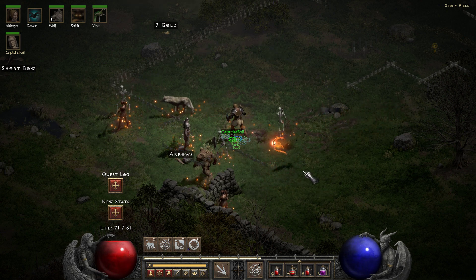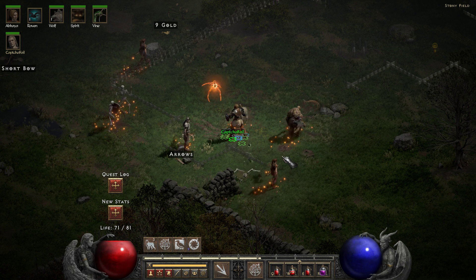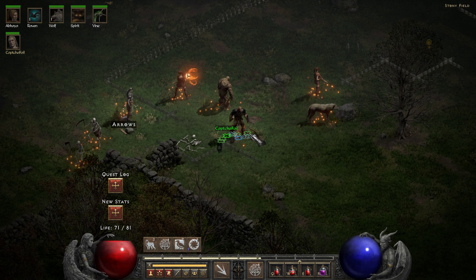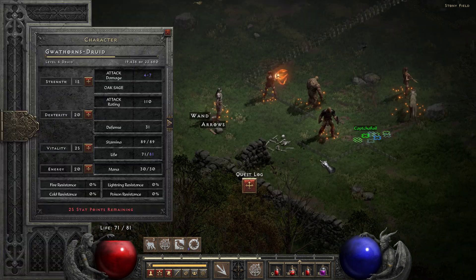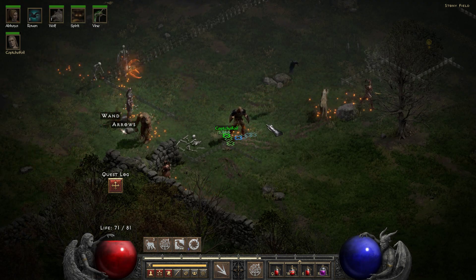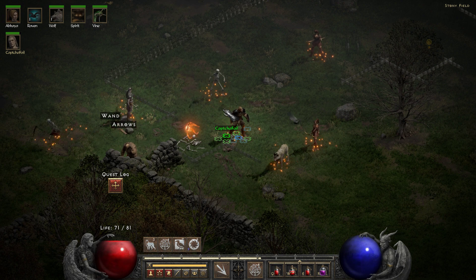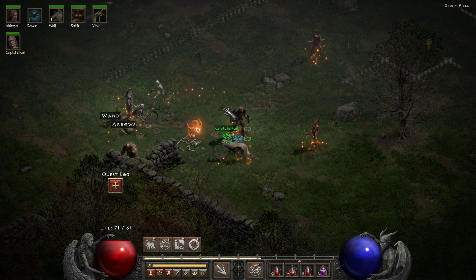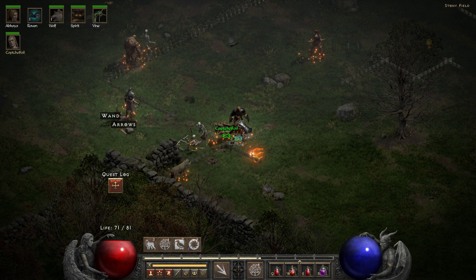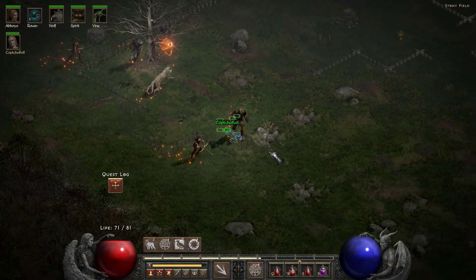I now need to use that wand. I should have swapped it in — it's only worth one gold. Of course I should have used my wand before summoning my Clay Golem, so I want to do that again. That works — bigger tank. Let's see if we can find this waypoint.